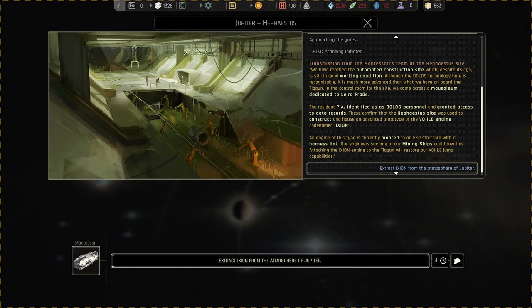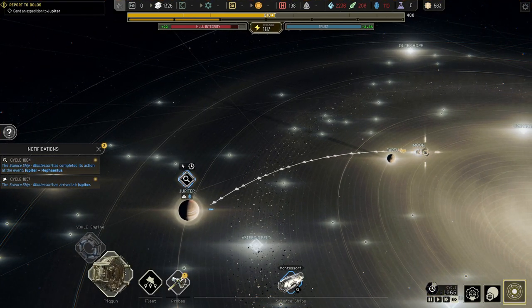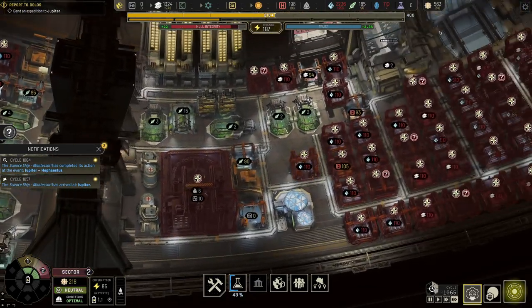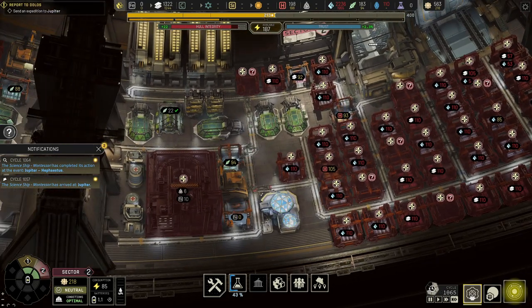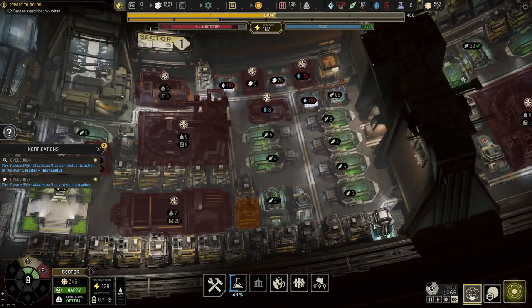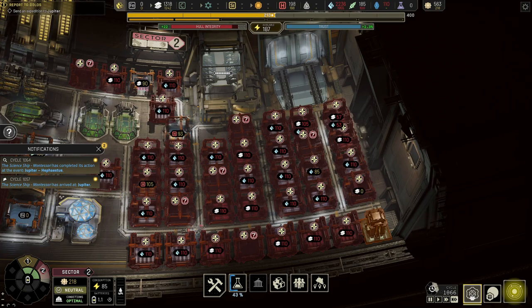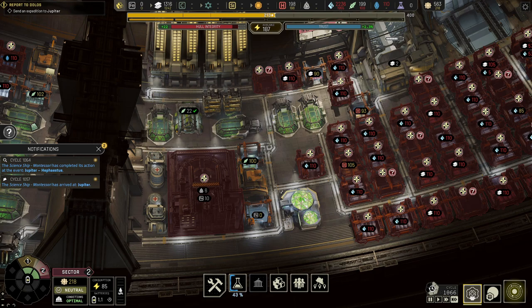Extract Exon from the atmosphere of Jupiter - mining ship Brinkstone is dispatched to the Hephaestus site. That's going to take four cycles - there he goes, he's level two almost level three. I think I'm almost ready to open up section three and I want to make that the food center. Hull integrity is going through my middle quick so we've got to keep going as fast as we can.